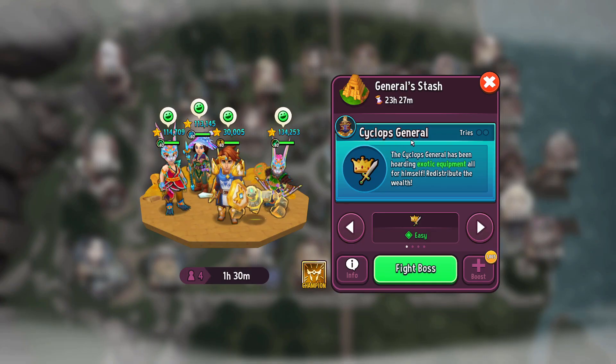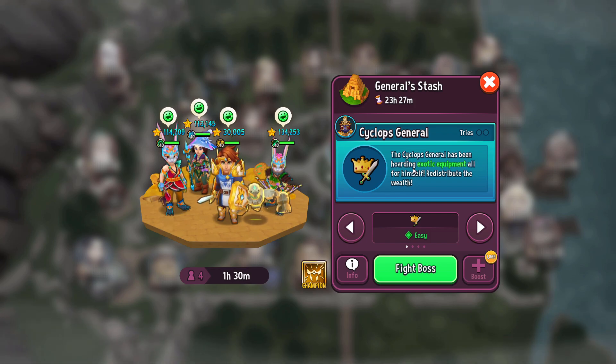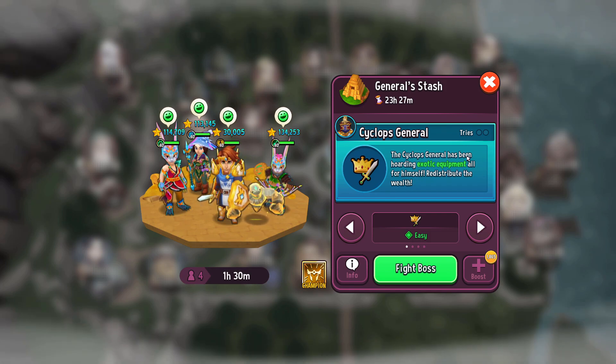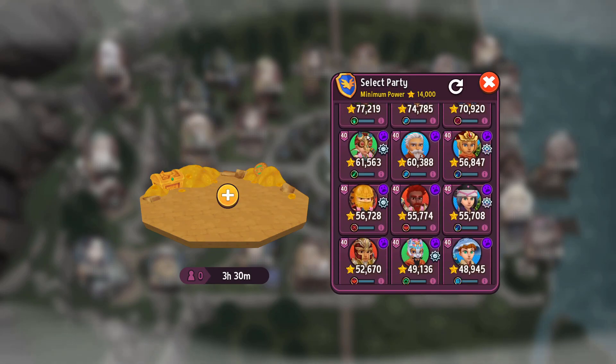The Cyclops General is dropping exotic equipment, which basically means this guy will drop items similar to how the king drops items or brings back items from quests — premium type of items, either from blueprints that you can get from chests or paid blueprints from previous item lines. This guy has two tries and has air elemental barrier on extreme difficulty, and it is not possible to use loot bugles.